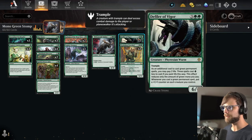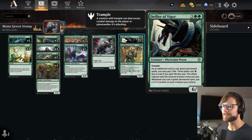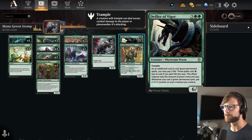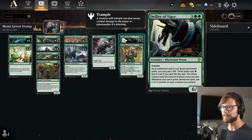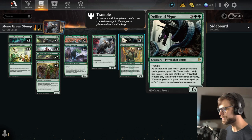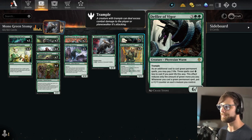Another new card is Defiler of Vigor, part of the new Defiler cycle. It's a 6/6 for 5 with Trample — already pretty good. As an additional cost to cast a green permanent spell, you can pay 2 life, and those spells cost 1 green less to cast if you paid life this way. Whenever you cast a green permanent spell, put a +1/+1 counter on each creature you control. That is so much value for 5 mana.